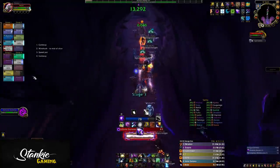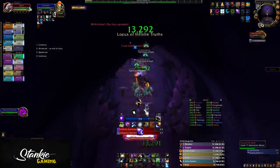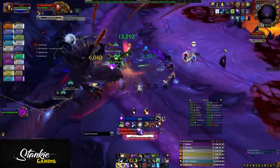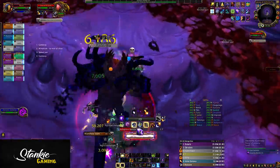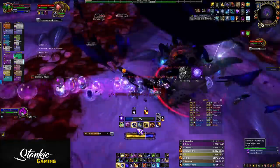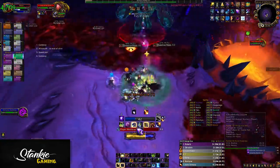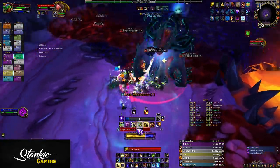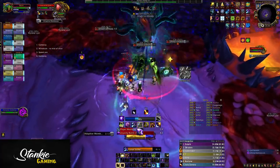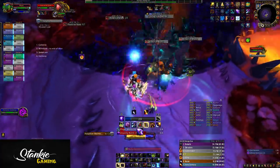For phase three, there is a very strict pattern of doing things just to make sure you don't get mind controlled and to not get instagibbed by the Infinite Darkness. This is where gateways, Windrush, and a speed potion all come into play. The cysts in phase three serve as segments or sections — the first gateway should go from the pie slice you start in and end just a bit ahead of the cyst, closer to the center of the room.